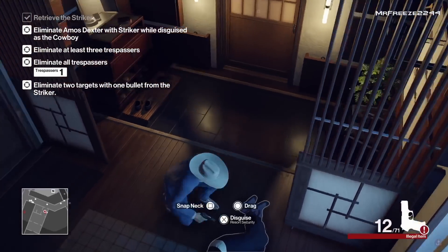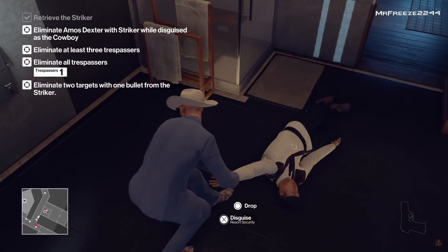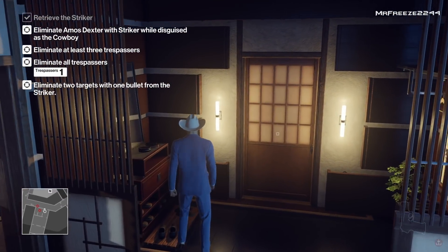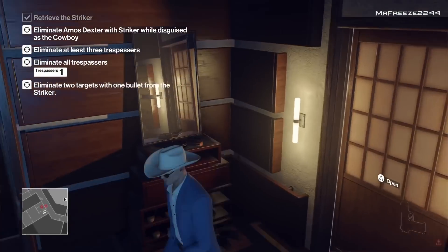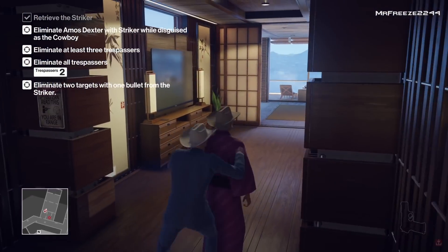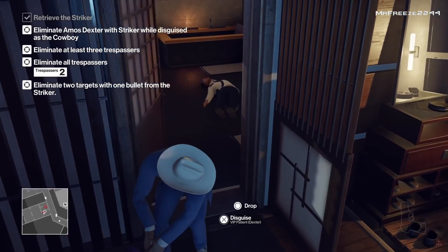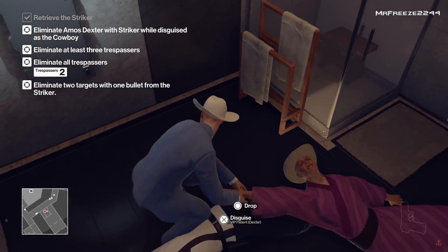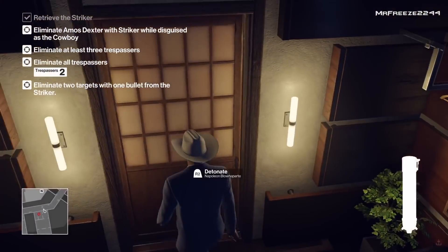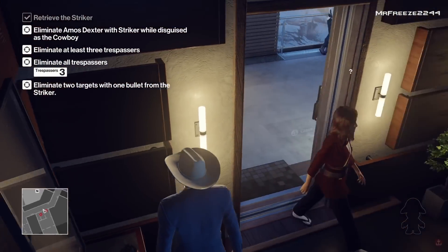The person who got distracted initially will come into the room and turn around — we're going to subdue him. If you're having problems with the punch glitch, which can be a little glitchy at this point, you can bring along something like a baton and throw it at their head. We knock that guy out and hide him in the room. We hide in the bathroom because Dexter is an enforcer to this disguise, then subdue Dexter as well and drag him into the bathroom.